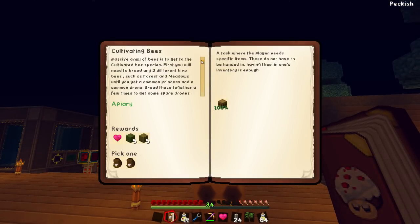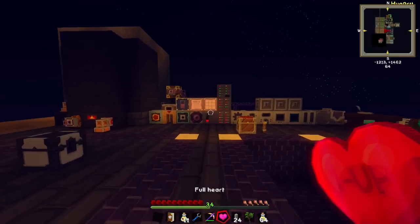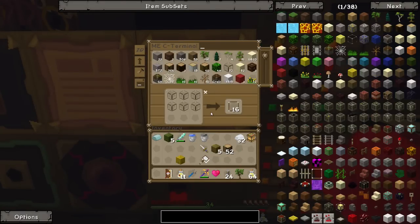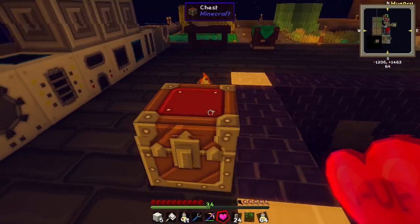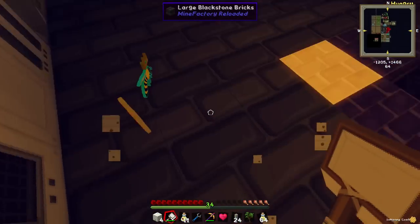Right - we need to breed a massive bee army. First we'll need to breed any two different hive bees, such as forest and meadow. Do we have any forest or any meadow? Oh, we've got a hive. Can we put down these forest hives and then scoop them? If I place this down like this and then scoop it, does that do anything? Oh, it does - nice, we get bees!